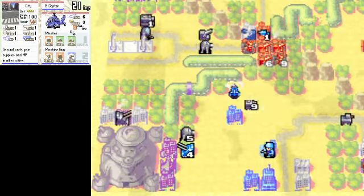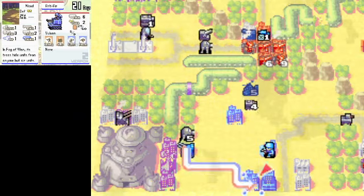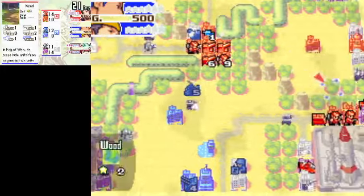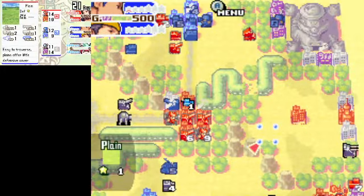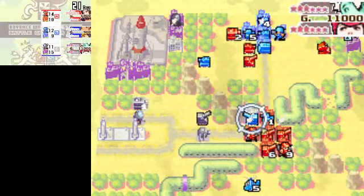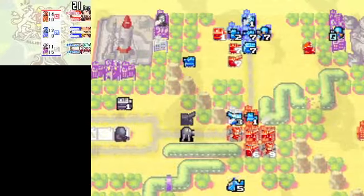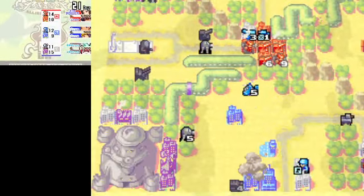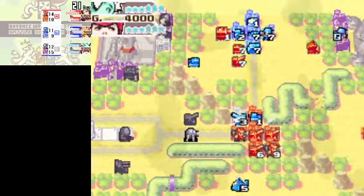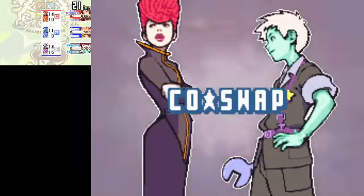The tank's not going to be worth as much as the Neotank would be. That's perfect. Should probably start getting the money together for a B-Copter — I need B-Copter money. Putting all those units together when they have a silo coming — that was not good. I might be able to stop them from doing a tag power for another turn.